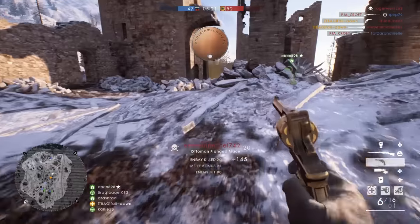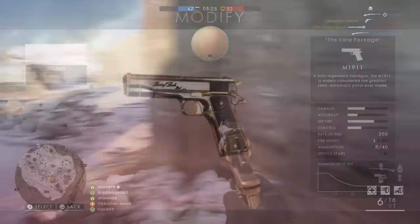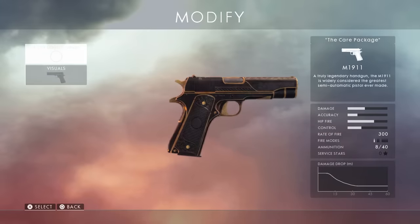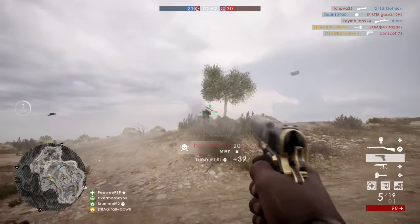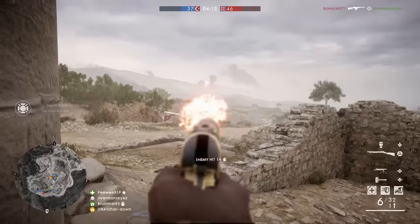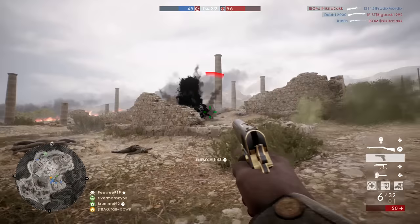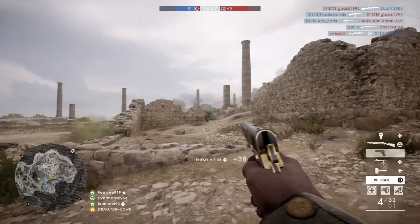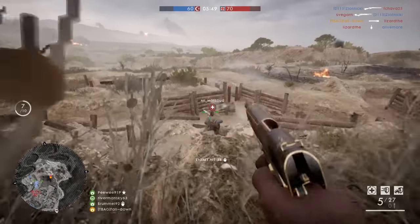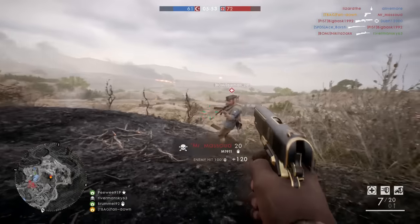The moment we've all been waiting for — the best pistol in the game is the M1911. I think most of you would agree this pistol does everything right. It has a max damage of 35, so a three-shot kill up close, a decent firing rate so the time to kill is pretty fast, seven rounds plus one in the chamber, and a pretty fast reload. It isn't the best in any specific field, but it has very good traits all around — making it the best all-around sidearm in Battlefield 1.